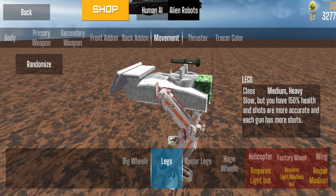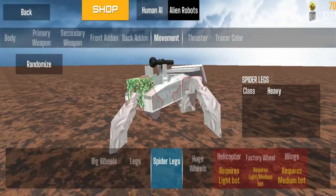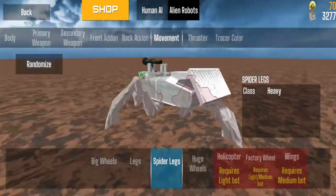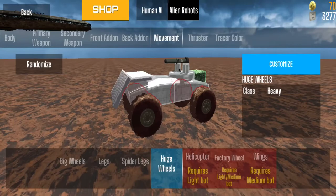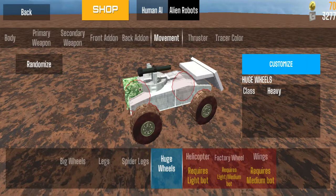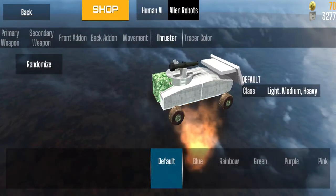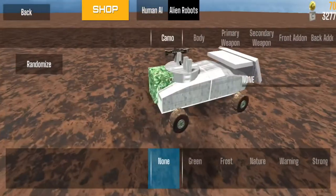For example, the Mammoth has spider legs — the bot walks on all fours and looks like a big spider on the field. It's a very tough bot to destroy but a very good one. You also have huge wheels, the helicopter, factory wheels, and wings. Thrusters and tracer colors are all the same across both robot types.